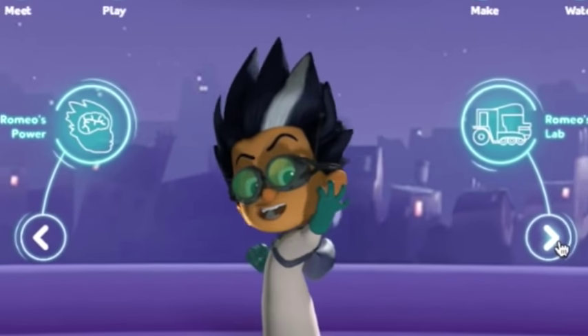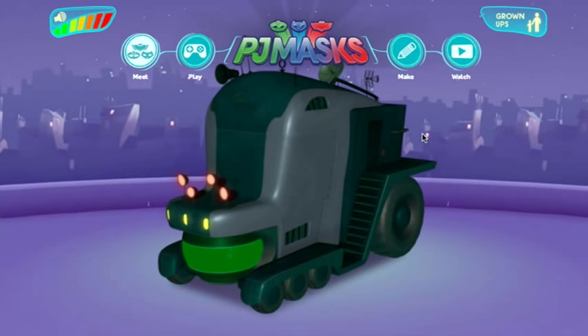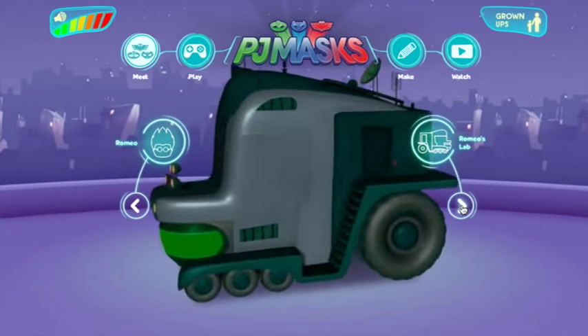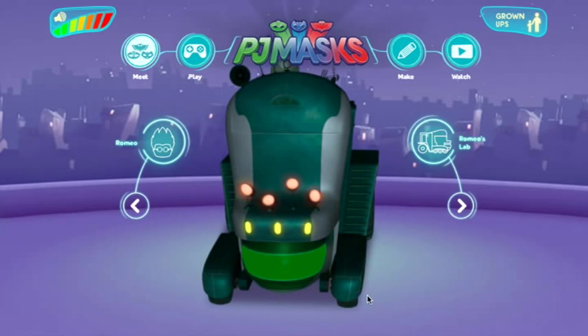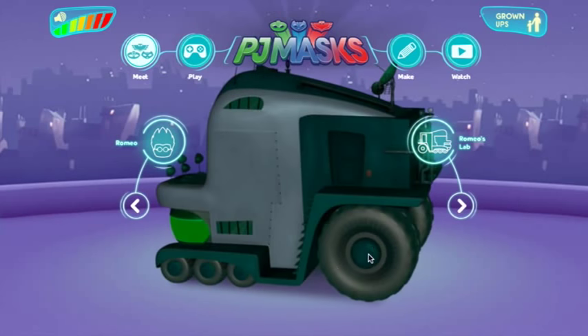How did you do? Did you do pretty well? Let's move over to Romeo's lab — I'm going to ask you some questions about this. Now we're going to spin it around, pay attention while it's spinning, and I'm going to stop it. How many wheels does Romeo's lab have? You can see maybe one at the back, one at the front, but how many in total? They're going to be in pairs. If we spin it around: one, two, three, four — five, six, seven, eight wheels. Did you get that?